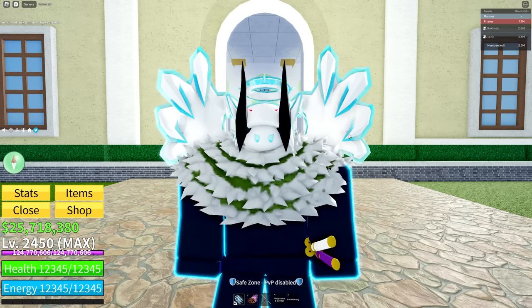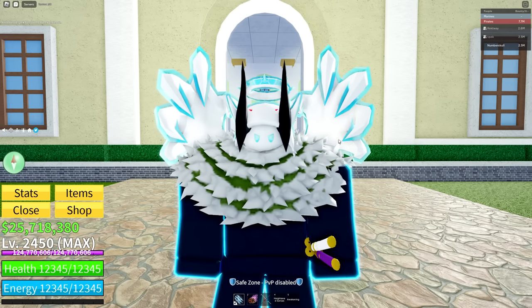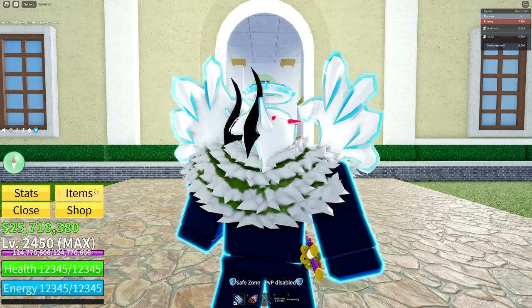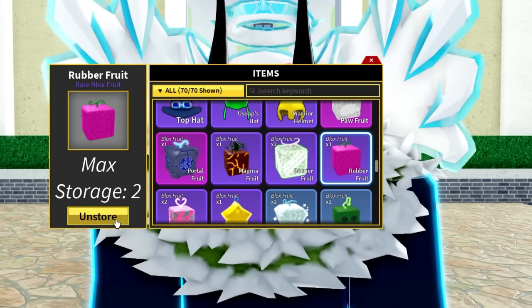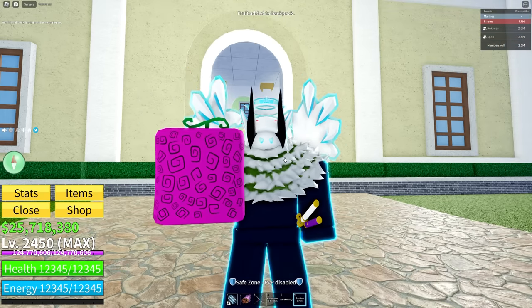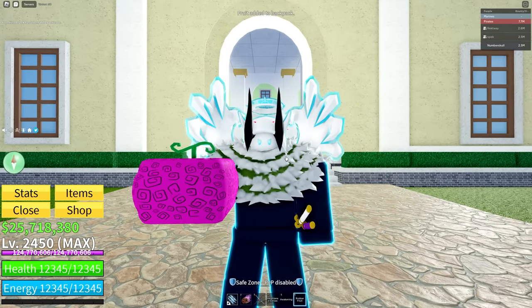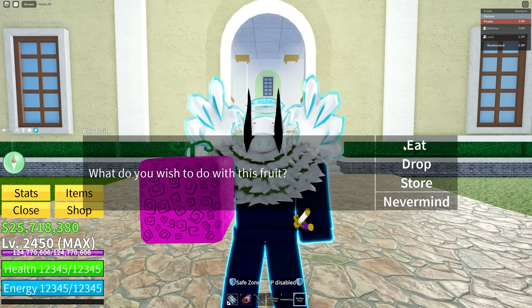In today's video we're gonna be getting rid of the gravity fruit from the last video and switching to another fruit. Luckily I have it in my inventory so I don't need Speck and Rectway to spoil me. Let's go ahead and unstore this and eat it. This is called the rubber fruit - I'm pretty sure everybody knows who uses this fruit in One Piece, and this is actually Rectway and Speck's personal favorite fruit.